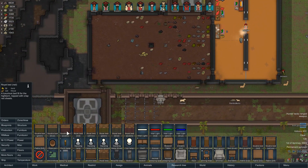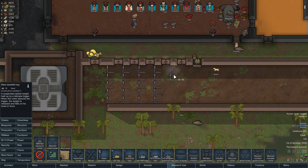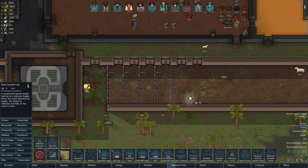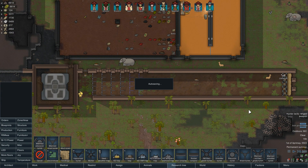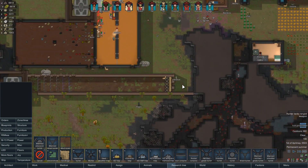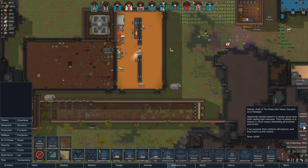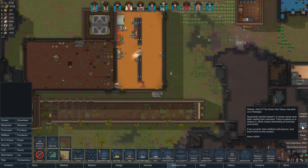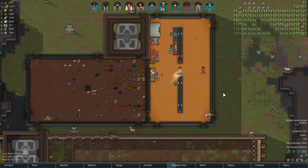We can quite comfortably put in another couple of rows of traps now. Three, four, five layers. There's a bandit camp opportunity, but the reward is only 2,000 silver so I probably don't need it. We'll just sit tight on what we've got.